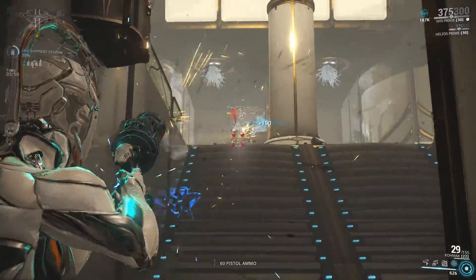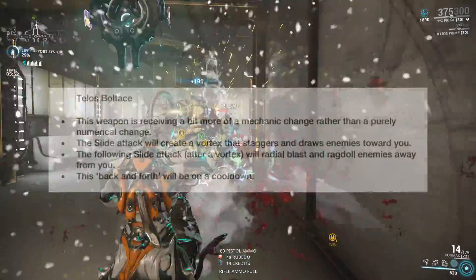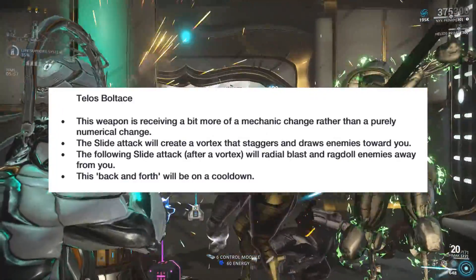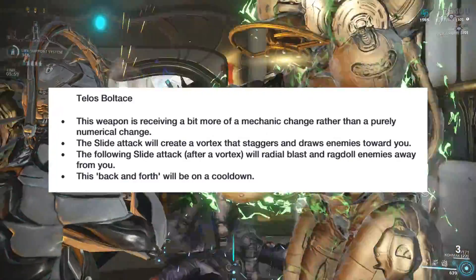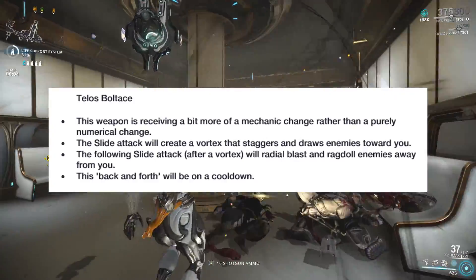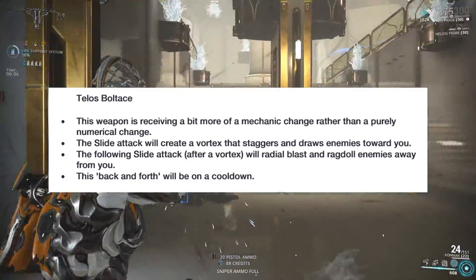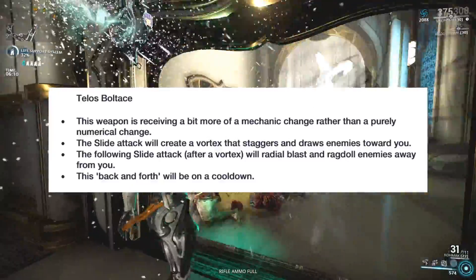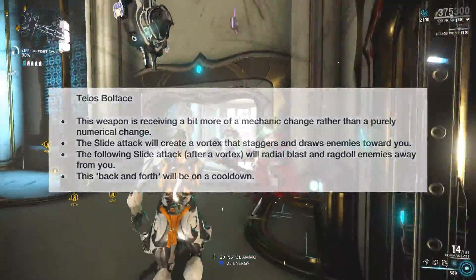The final nerf goes to the Telos Boltace. The weapon will receive a mechanic change where the slide attack will create a vortex that staggers and draws enemies towards you, instead of the slash wave we had before. The following slide attack after the initial vortex will create a radial blast which ragdolls enemies away from you. Both effects will be on cooldown so that you can't abuse the mechanics.